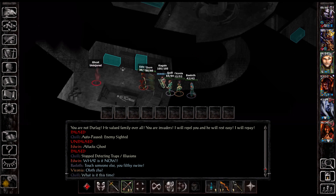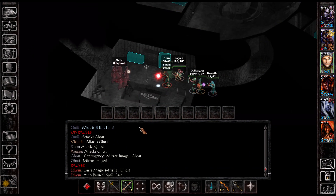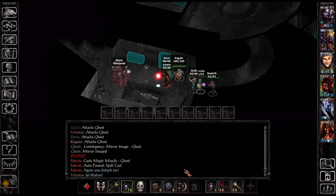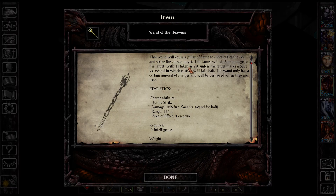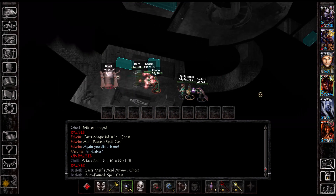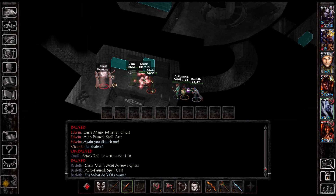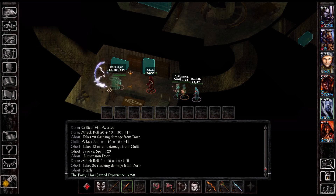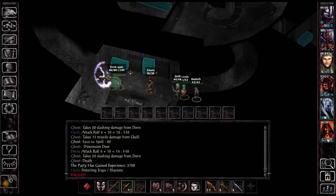Hopefully if we can actually just keep damaging it, we might be able to interrupt the lightning bolt spell. Yeah, you can just go with the arrows of fire. Get in here — he does get his mirror image off. Let's use the wand of heaven with the flame strike. Do I want to wait for the images to be gone before I do that? Let's use some charges, it's fine. Then we're just going to keep magic missiling — we're going to hope that we can strip away these protections. If he's going to lightning bolt us right now, we are in a really bad position for that.